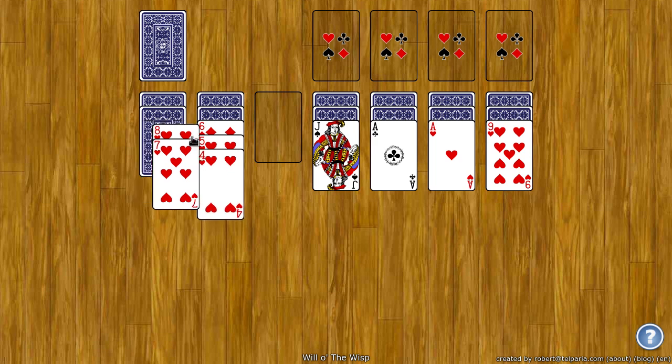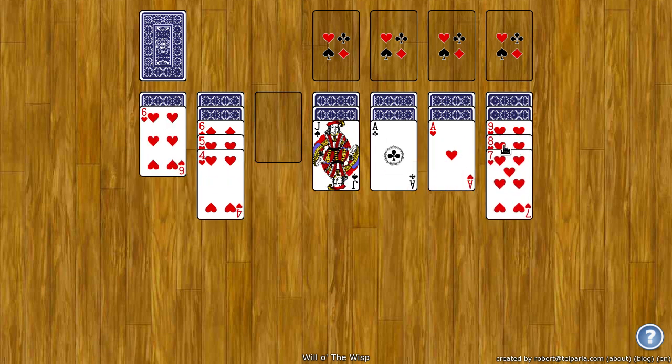Because if you can get King all the way to Ace in suit, then those cards are automatically moved to the tableau. Additionally, if you have an empty spot, you can fill it with any card. Or, you can fill it with any group of cards so long as they're the same suit and they're ranked down.